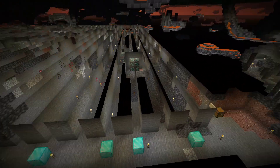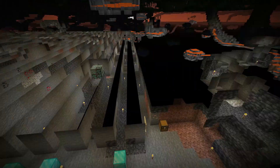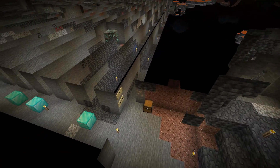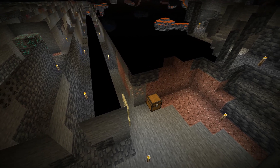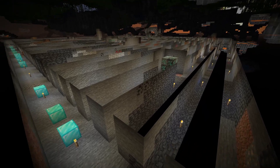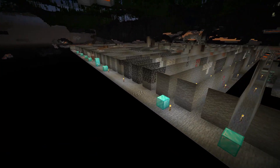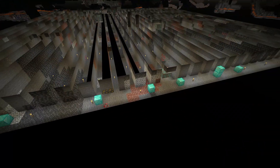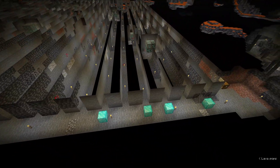You start mining your 100 by 100 area to collect 80-something diamonds. You'll mine out just a little bit until you collect as many as you need, then stop and go back up. But as you mine, you collect more iron — so as your pickaxes wear out you get more iron pickaxes, as your torches run out you get more coal. As long as you brought a stack of wood and some food, you can stay down here forever and keep mining.